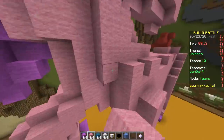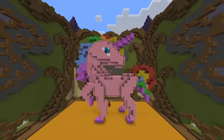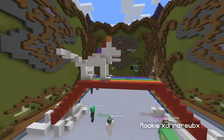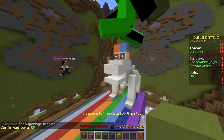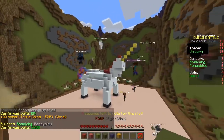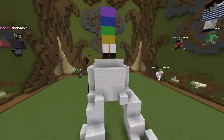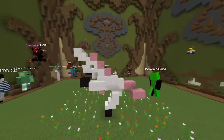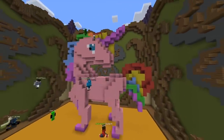It looks like a head and then a body — it's not one piece. Here we go voting! First build — a rainbow with a dinosaur, doesn't look like a unicorn. Next one has a horn — not the greatest, not the worst. What is this — looks like a turtle without a shell? The shell is a horn.